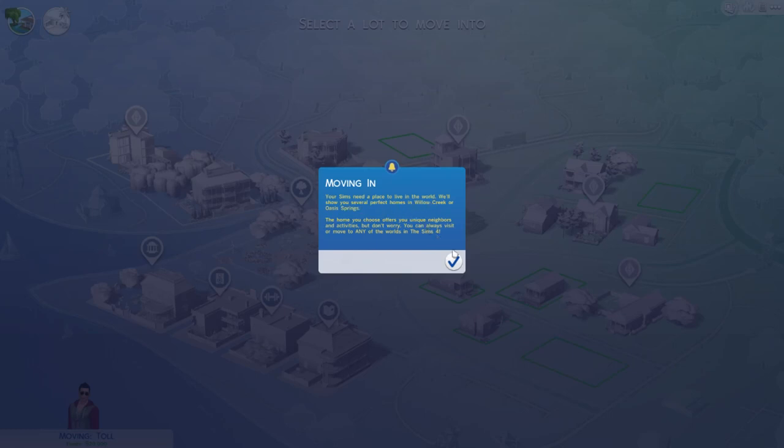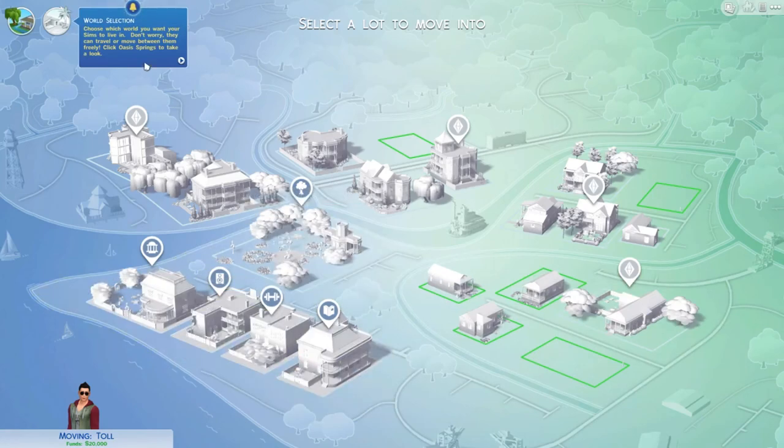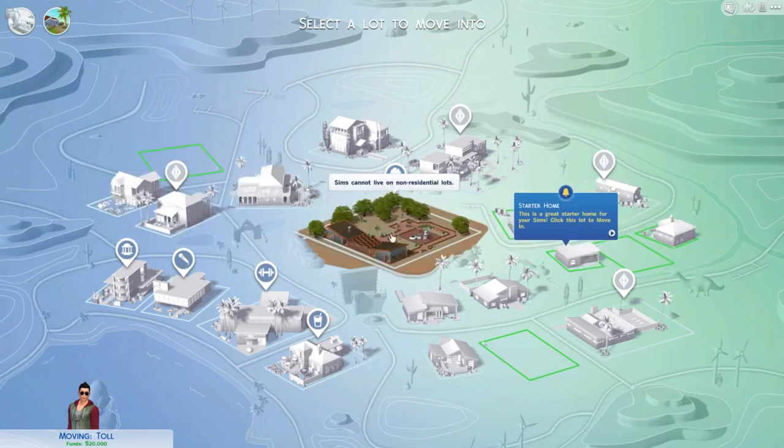Your Sims needs a place to live in the world. We'll show you the perfect homes in Willow Creek or Oasis Springs. The home you choose offers unique neighbours and activities, but you can always visit or move to any of the worlds in The Sims 4. Choose which world you want your Sims to live in — they can travel and move around. Oasis Springs looks pretty swag around here, I'm not going to lie.